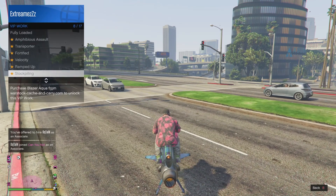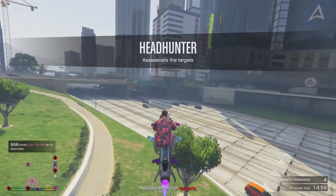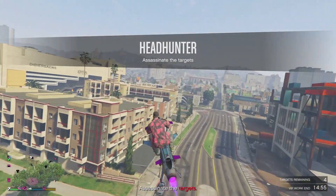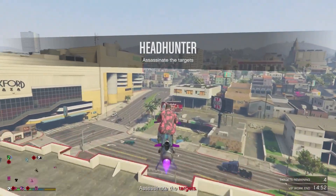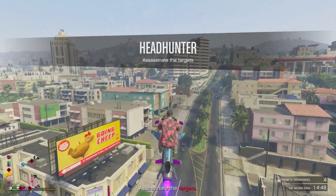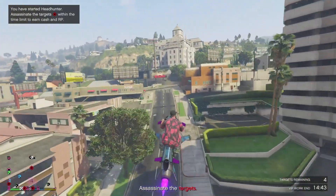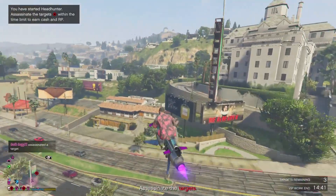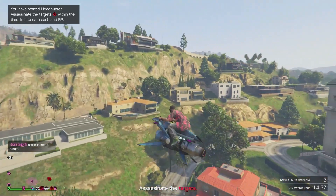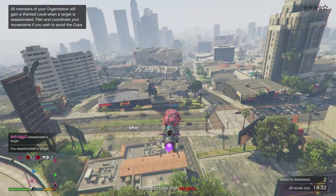All you need are a few things. You're gonna need two people that own the Terrorbyte and can become a CEO. The other players can be low levels or have low money. You're also gonna need people to host a VIP job called Headhunter, which you can start by either being a VIP — which requires owning a million dollars in GTA Online — or owning a CEO office. That's all you need to start Headhunter.